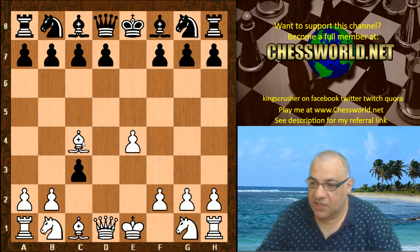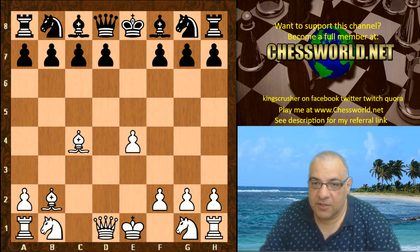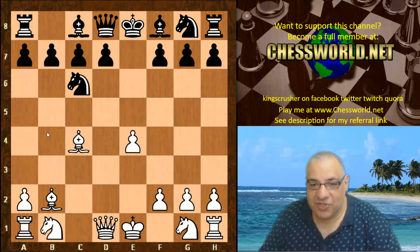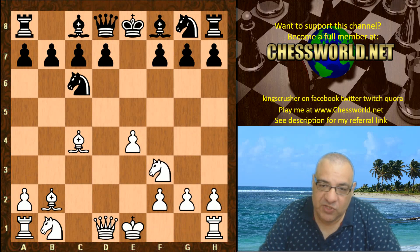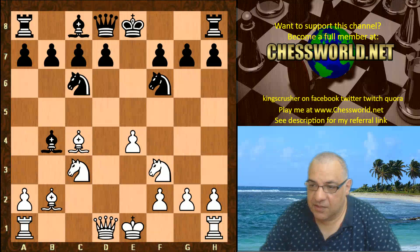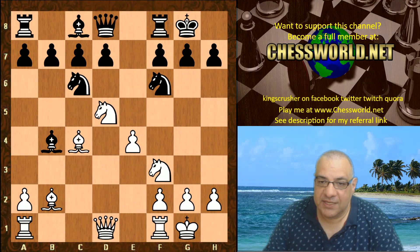So this continuation — we have the very greedy-looking cxb2, Bishop takes b2, Nc6. Now Leela doesn't mind about the check; she doesn't actually play a3 like Stockfish did. We have Nf3, which is thought to be like the main move. So this check is actually played, Nc3, Nf6. Both sides castle kingside here, and now we see Nd5.